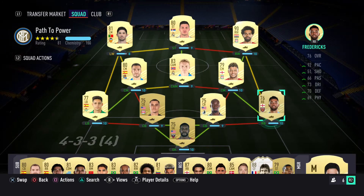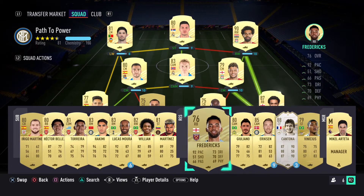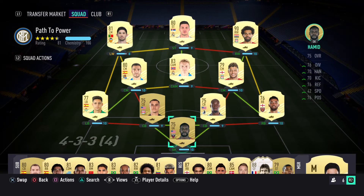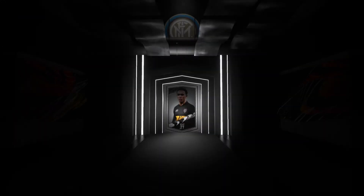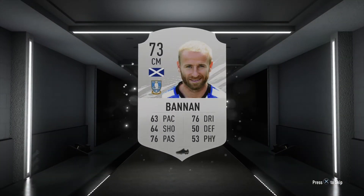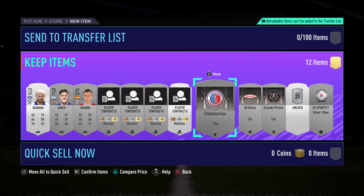So we had to build a team around Salah. What we've done is changed the right-hand side — Torreira and Bellerin are on the bench. We bought Ryan Fredericks to play the next three Squad Battle games, and then we were going to use Trent Alexander-Arnold at right back for our actual Division Rivals games. I went and played three more games of Squad Battles on Legendary.